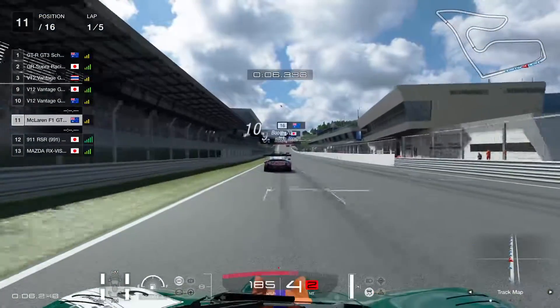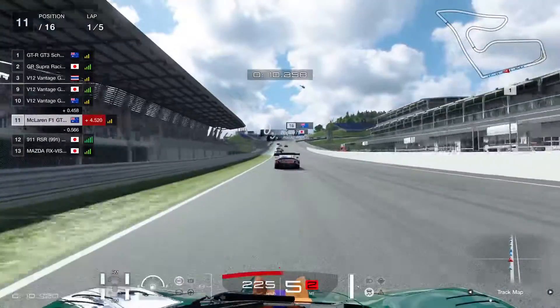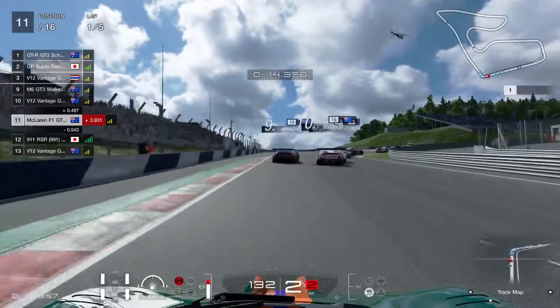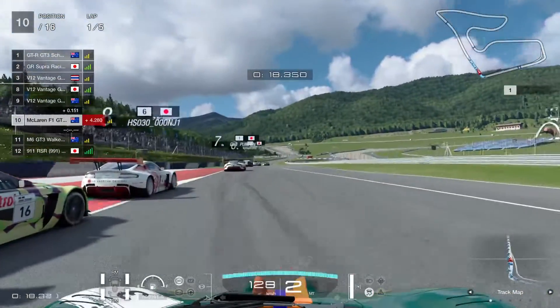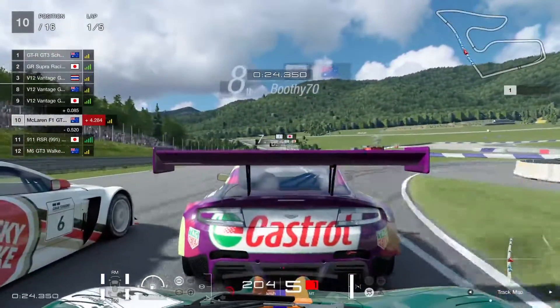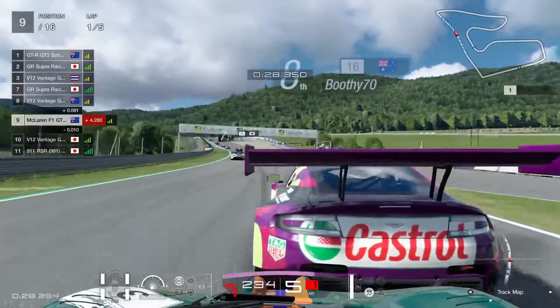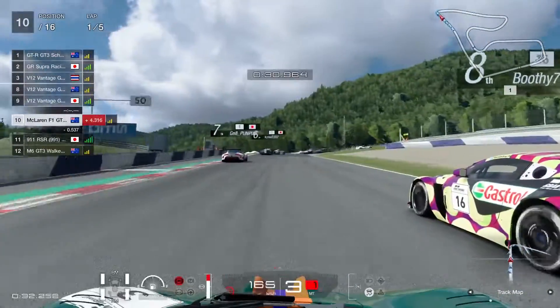We've got a couple of Aston Martins ahead. Let's chase them down. Braking into Turn 1. We'll make it. I'm getting right in the thick of it here with the Aston Martins. That's a massive cast-roll sweeper in the back there. A lucky strike. Nice. On the run up to Turn 3.